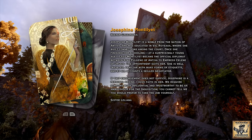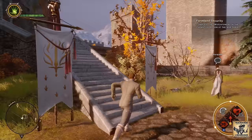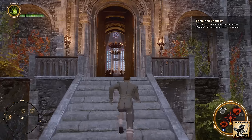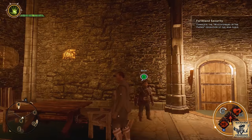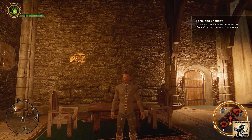If memory serves me correctly, this one should be right behind Gatsy at the entrance. Let's head up inside Skyhold, proceed into the keep, and over on the left, behind Gatsy — yes, that is piece number one. We'll be back with piece number two in just a moment.